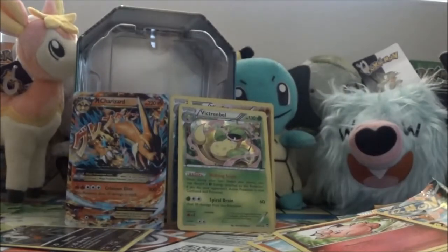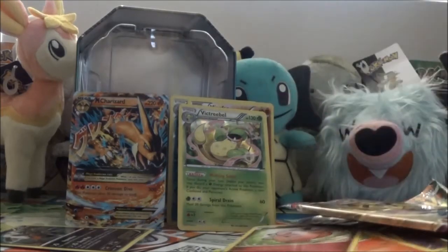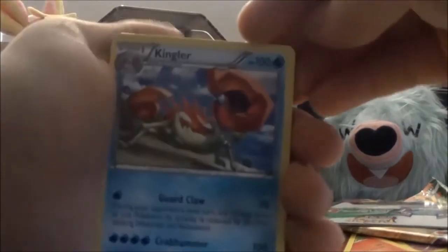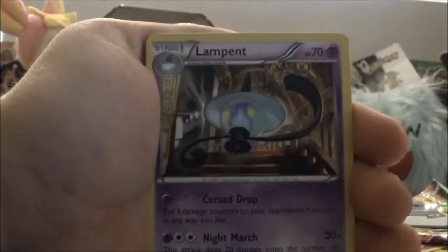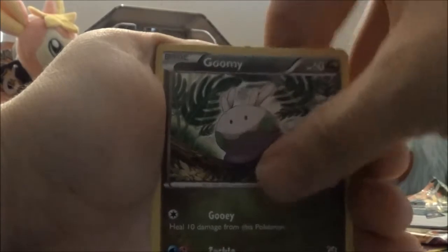So we have three Phantom Forces packs — two H packs and one BW pack. Let's start with a Phantom Forces pack. These are all new cards to me. Kingler, Double Colorless Energy, Lampent, Furfrou, Poochyena — Omega Ruby Alpha Sapphire hype — Swadloon, Chansey, Goomy, another Chansey Reverse, and the rare is Jellicent.